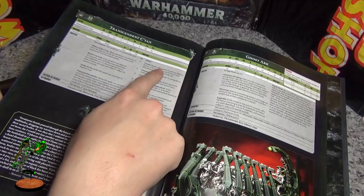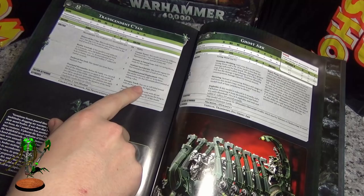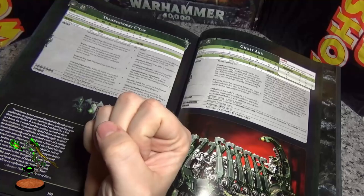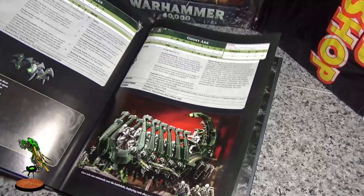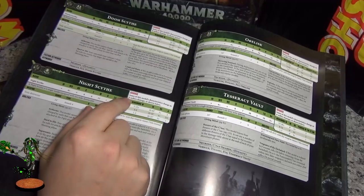The Transcendent C'tan — in my opinion, every C'tan has a different role. This is the C'tan you want if you just want to wreck things. You can pick one of its powers or you can roll to have two random ones — which is completely stupid, don't ever do that. It happens before the battle begins so you can't re-roll it. Just pick what you want. Cosmic Tyrant is brilliant because you can use two C'tan powers a turn, so it makes the two-to-five points worth it because you get two ways to use abilities per turn.